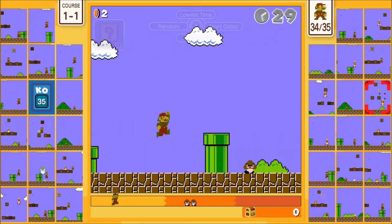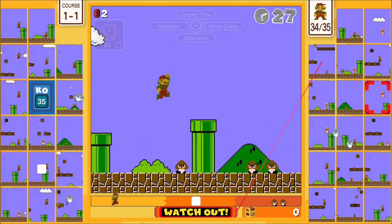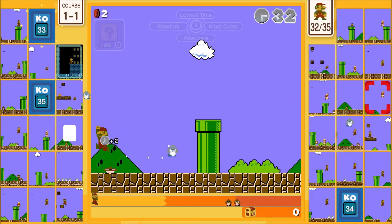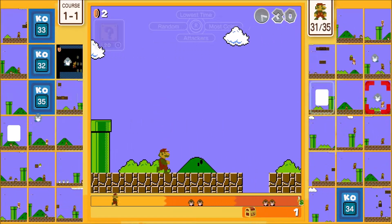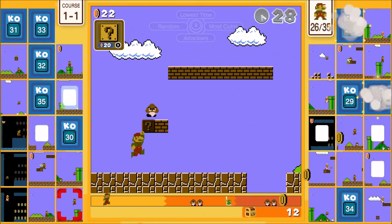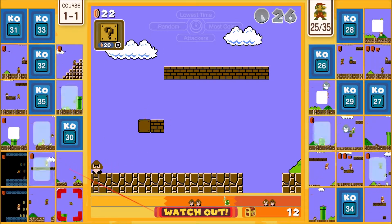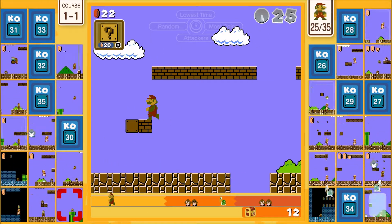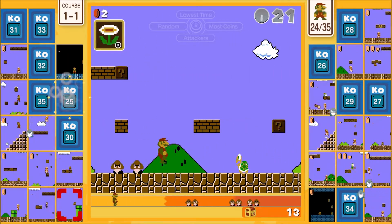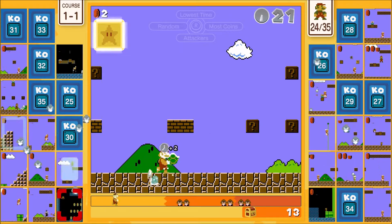There's the targeting selection up there for what you use with the right stick. You don't have to pay close attention to who's doing what — it just helps. Selecting 'lowest time' just automatically puts the attack on that person. The only thing you really have to pay attention to is if you have multiple attackers. That's it.